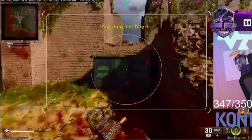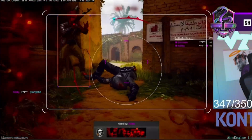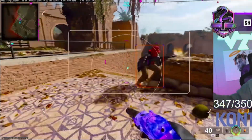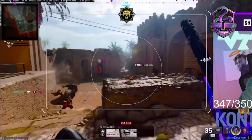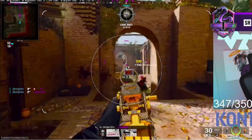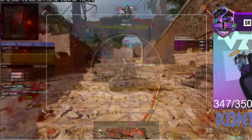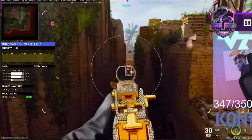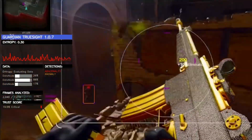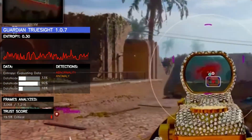What you're seeing is computer vision cheating, currently used across PC, Xbox and PlayStation. It harnesses datasets to detect icons above player heads, and when the icon and color match, it subtly adjusts the player's aim. While some claim this method is undetectable, Guardian Truesight proves otherwise — by applying the same core principles and pairing them with our Advanced Entropy Engine, it uncovers hidden patterns and decay, exposing computer vision cheats in real time.